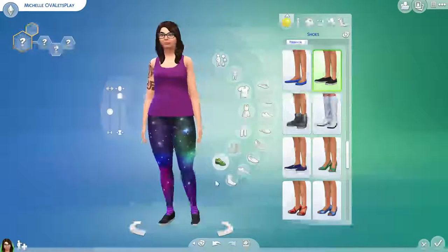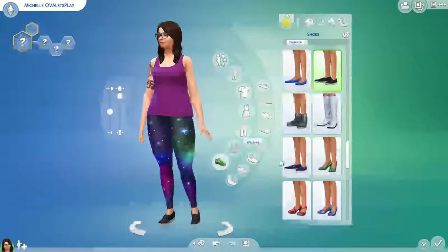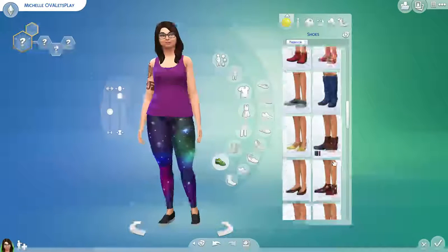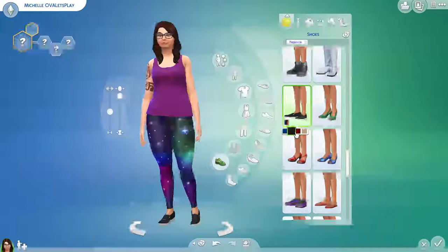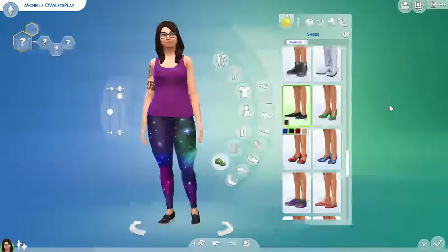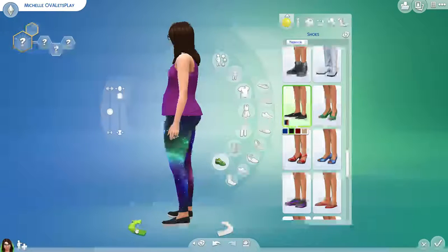I don't know if I want to wear socks or not. So many questions. And now we're going to put on some shoes and then we're going to be done with this episode. I'm going to put these ones on and then we'll make them black. Actually, I need to do her characteristics and stuff too. So what do you think of her outfit? The only thing that's not me is the tattoo, but eventually I'm going to have a tattoo like that. And she has a wedding ring on!